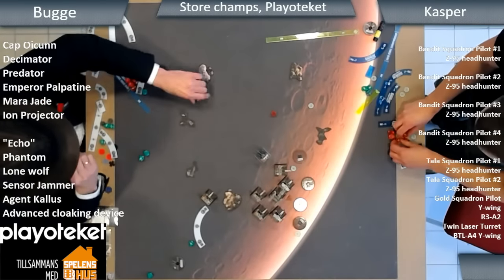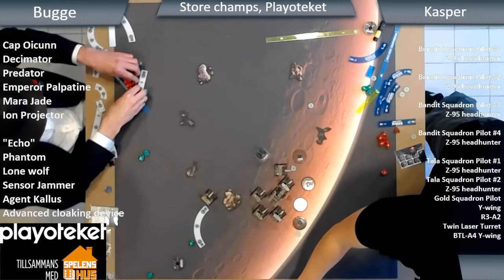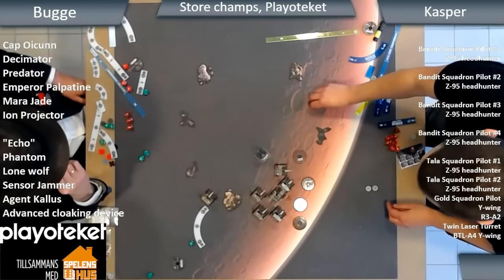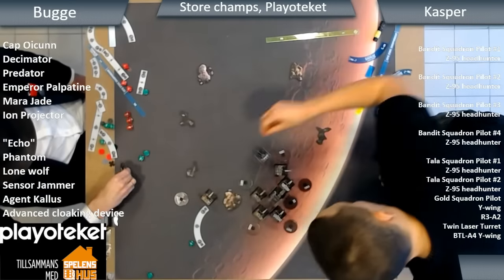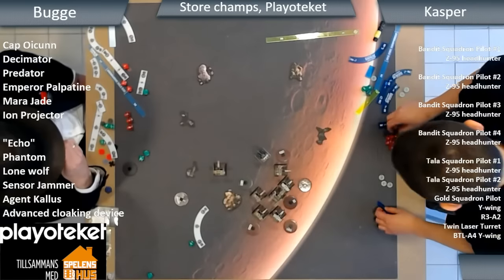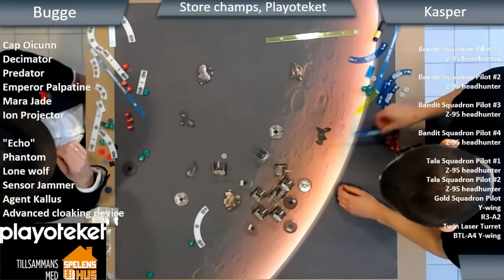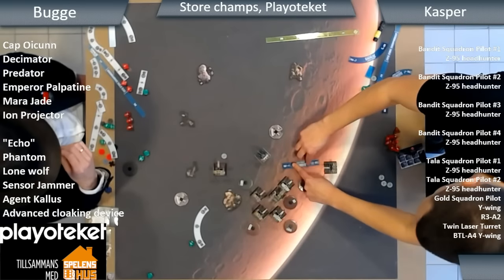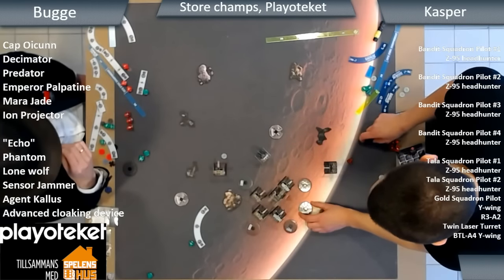So at this point the Rebels haven't lost a ship and Echo's on one hull. This is incredibly tense. Could this be the most incredible comeback ever? Or is it all going to be over any moment? I really wish we knew what crit Echo had. I've been in this scenario on my Phantom, just watching what the other player's done and thinking, please God, don't let them do the one thing I really hope they haven't done.